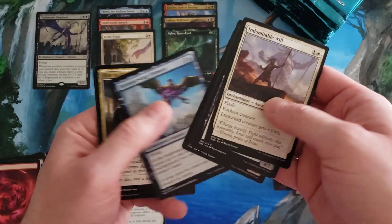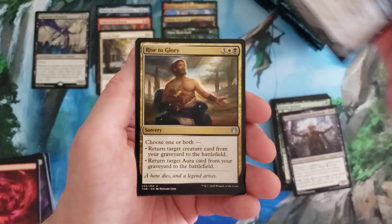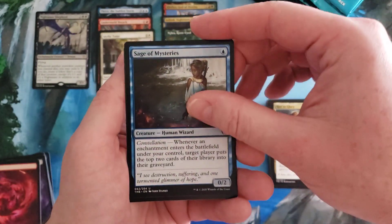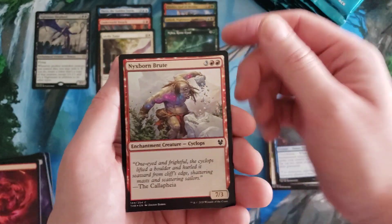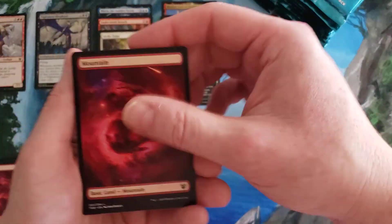I'm pretty sure I just flashed the rare but okay — Shimmerwing Chimera, Rise to Glory, Sage of Mysteries, Elspeth Conquers Death, and Nyx-Born Brute foily, and a mountain.